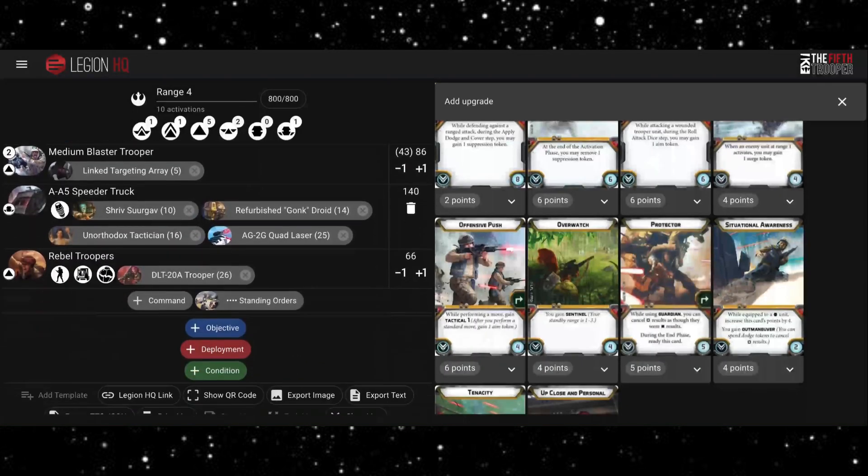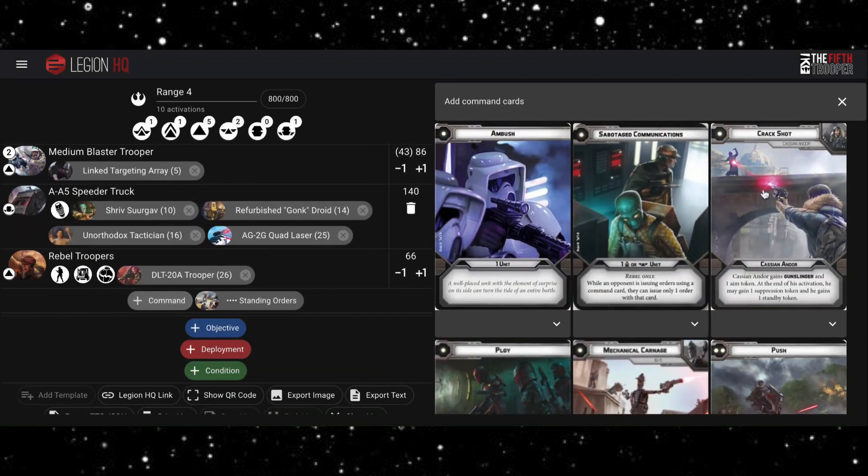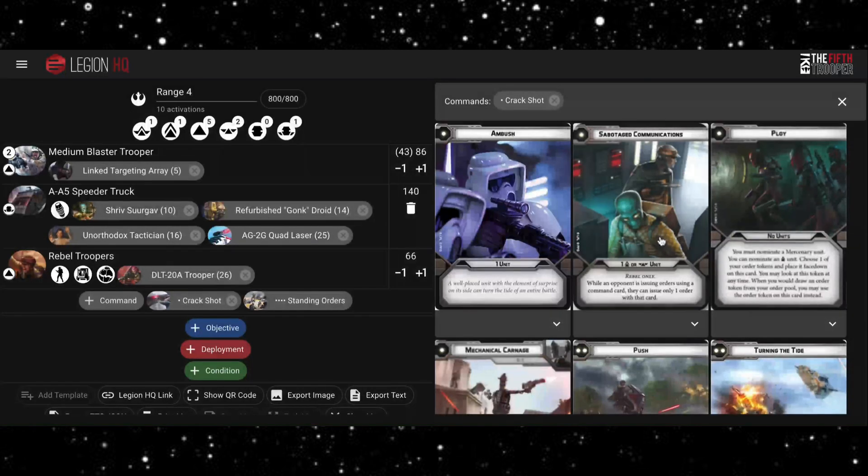For command cards, I really like Crack Shot for Cassian. That Gunslinger card kind of turns him into a better Han Solo, and him gaining a Standby at the end of his turn could be really nice — he maintains Gunslinger, so if a unit comes within range two he could then shoot up to two times again if there were two units in range. It's a bit of a fantasy maybe, but it's definitely a nice thing to have in your back pocket.